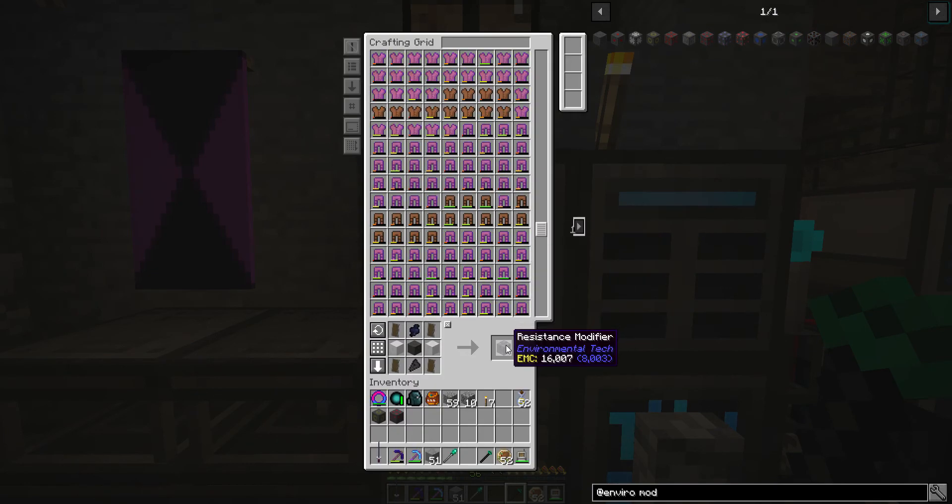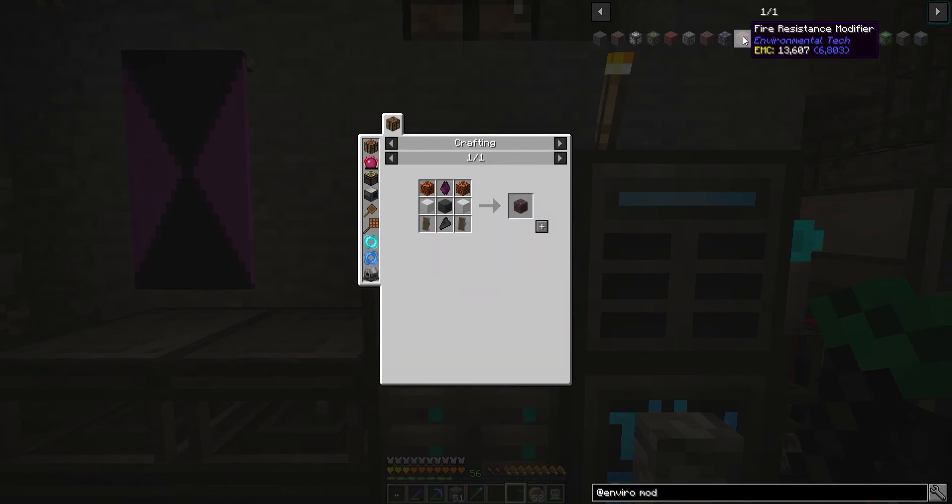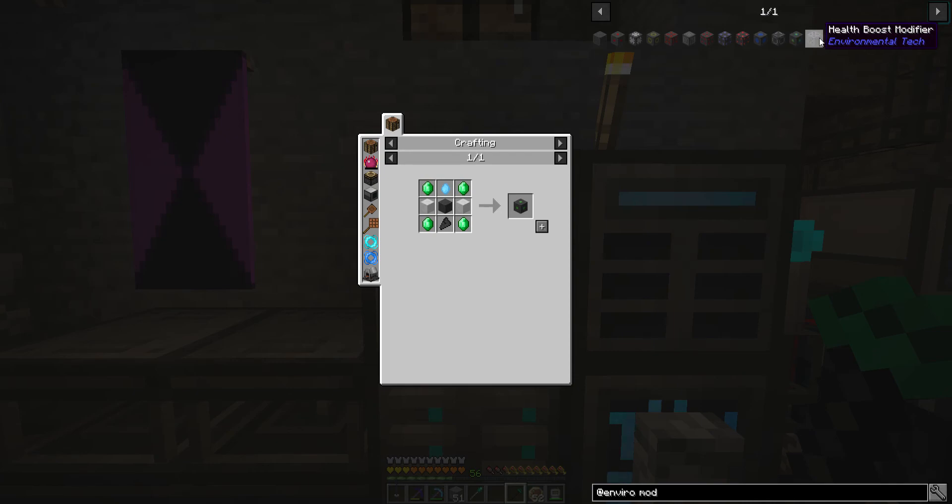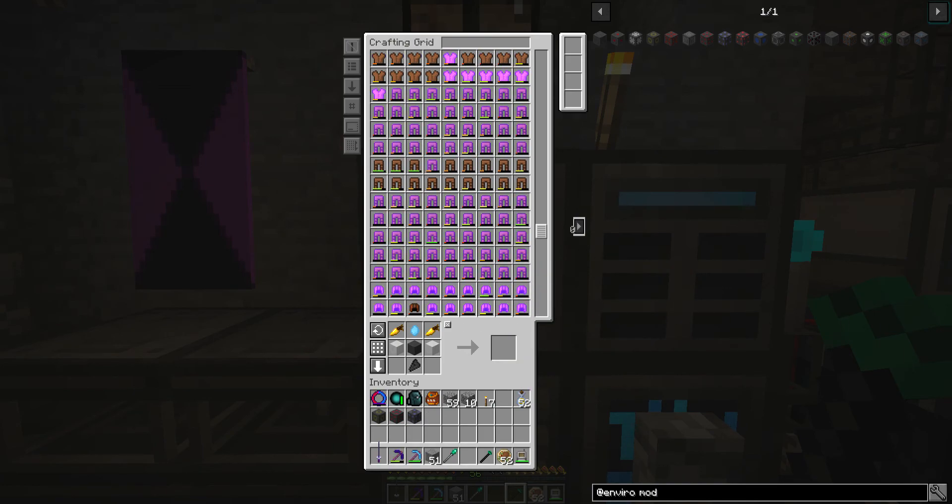Resistance - and then health boost, let's try to find that one. I don't need night vision. I'm not sure why it won't tell me how to make the health boost modifier. Let's just go saturation. I wonder why it won't let me do the health boost - how do you make that one? Turns out it's just four golden apples.